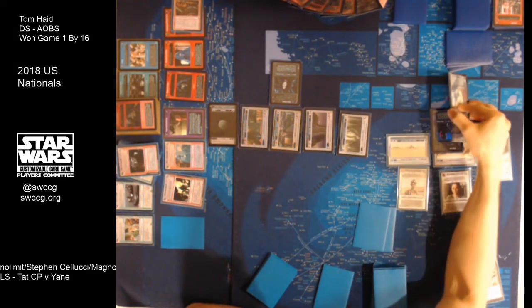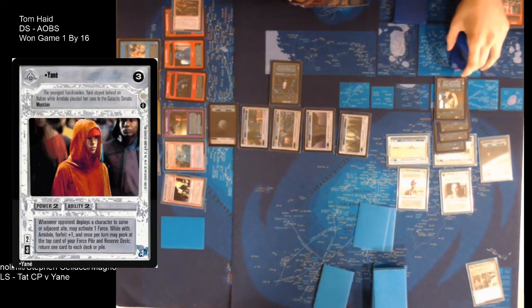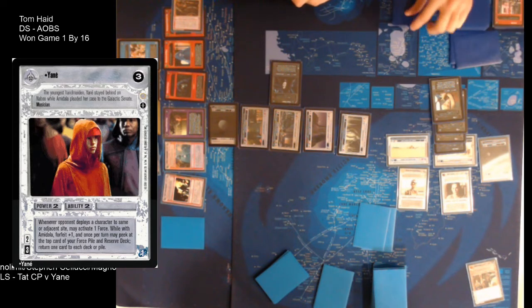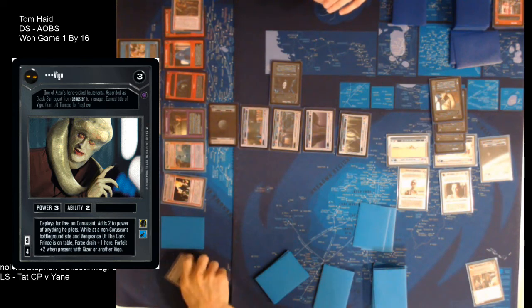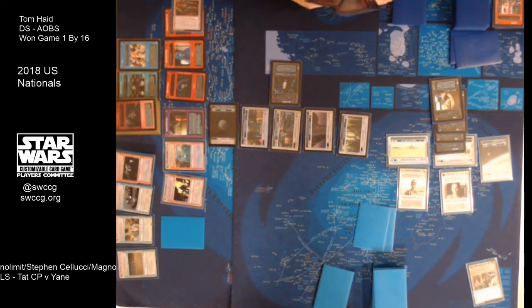And now they're all at non-Coruscant locations adding to the force drain. He battles — draws According to My Design, a Destiny 4. So he's losing 11. Shmi and 11 force will go off the top. With Tom Hade winning game 1 by 16, Cellucci's now down 17 in the match — he's really on the edge. There's Yane, Luke, Rose, Hoojinks — the ironic Hoojinks at the end as the last card. Yuck.